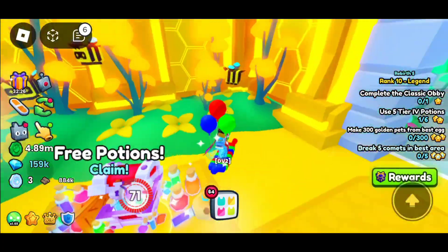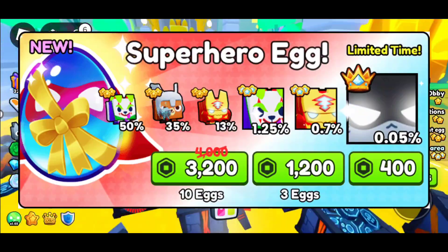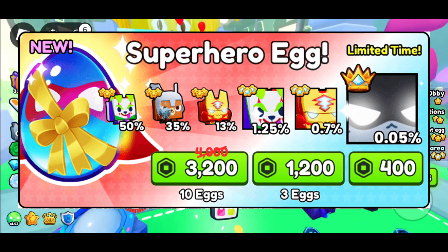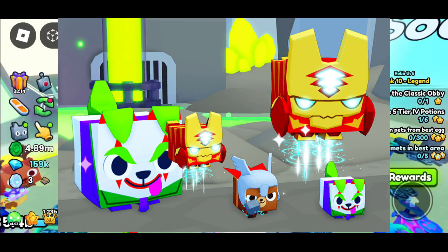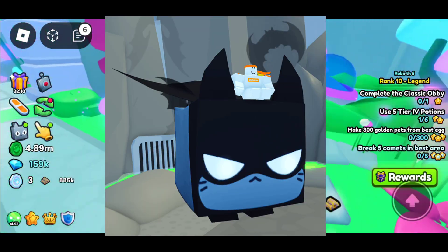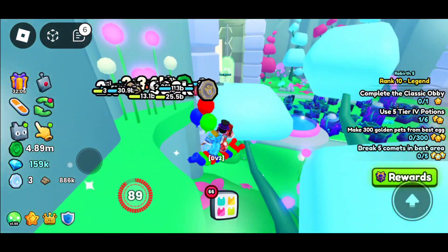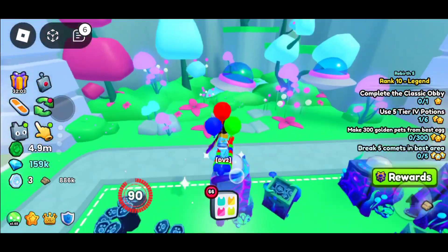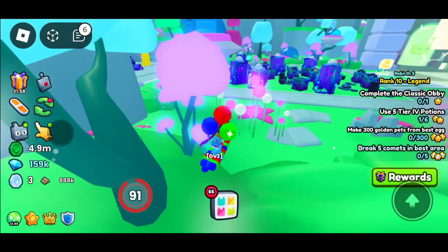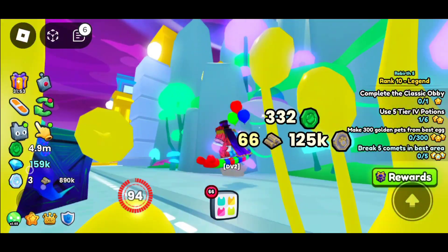I think one of the best things in the entire update, if not the best, is the exclusive egg. I don't have enough Robux, but if I did, I would definitely open tons and tons of these eggs. There's a huge Joker — I think they call it the huge jester dog — a huge Iron Man tiger thing, and the Titanic Batman cat, which is basically just Batman as a cat. This is definitely the best egg we've ever gotten, so well done to the devs for that.